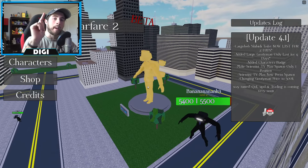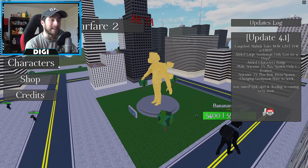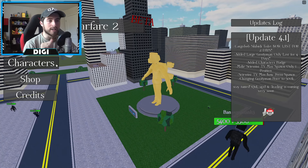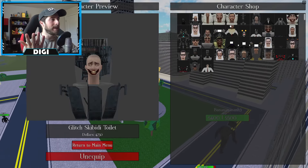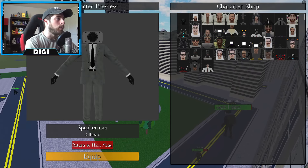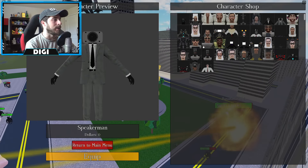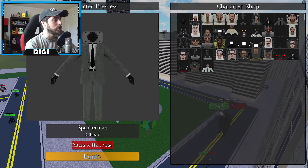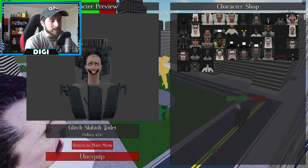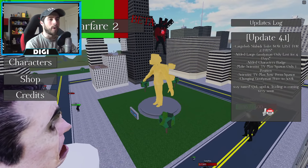Finding him will also allow you to get the upgraded Titan TV Mech. It does matter what character you use — you want a small character, which could be Cameraman, Speakerman, or anyone small enough to go through a doorway. I like to use Glitch Toilet because he's faster and can get there quicker.